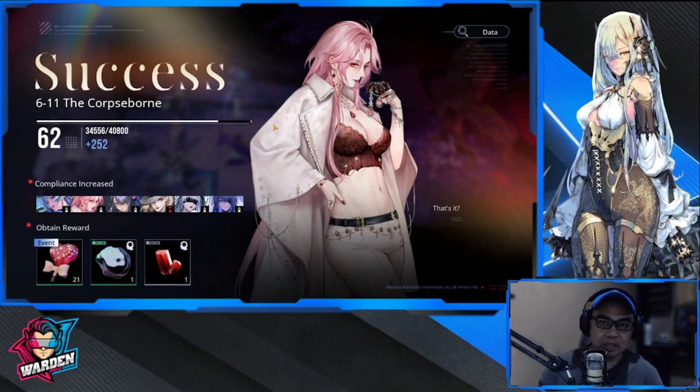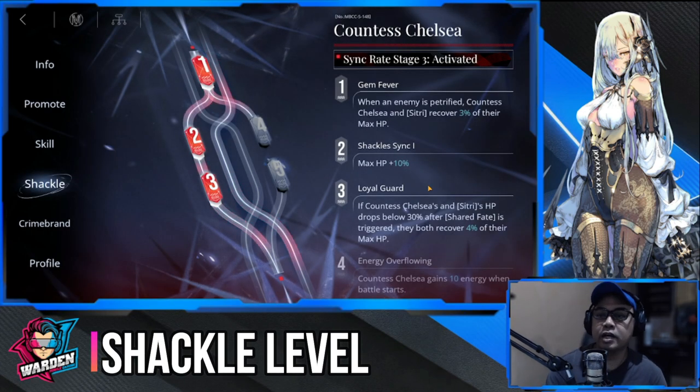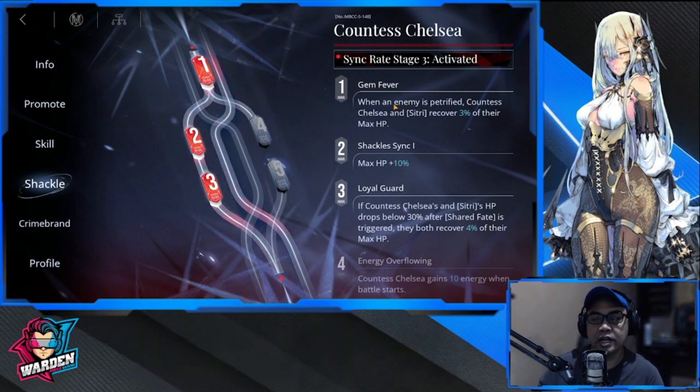Shackle level number one is very important: when an enemy is petrified, Countess Chelsea and Citri recover 3% of their max HP. If you raise your petrification percentage, this will be triggering quite a bit.